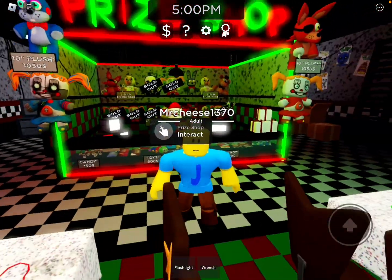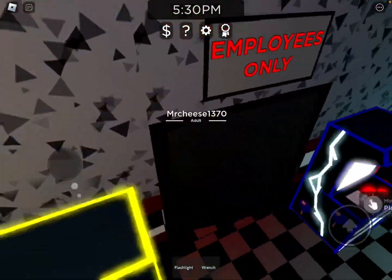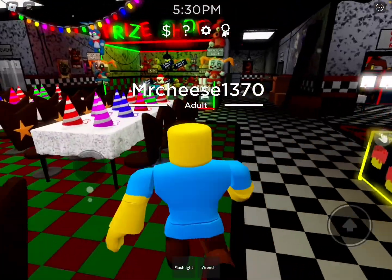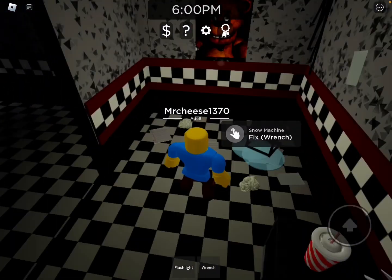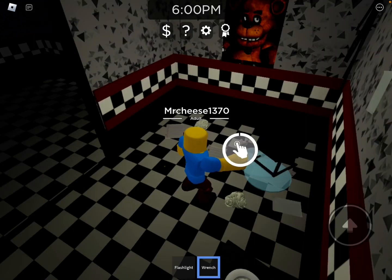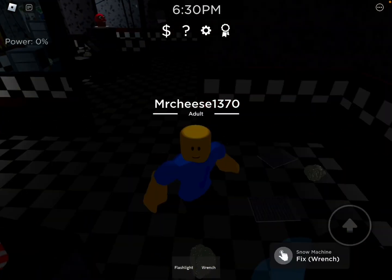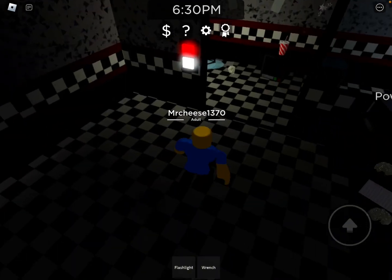So to unlock the music snowman, you have to go over to Parts and Service and then you want to click this wrench so you get it in your inventory — I already did that. So then you exit the room and go over to the snow machine, and then you fix it with the wrench. I'm pretty sure you get the badge after that — I kind of forgot, I did this originally last year, so I'm not entirely sure, but I'm pretty sure.